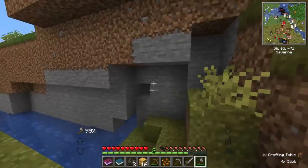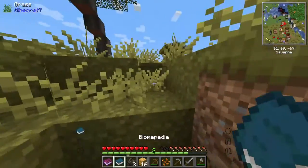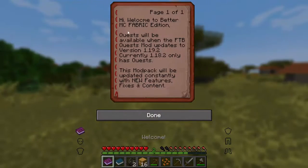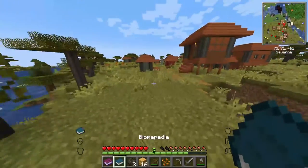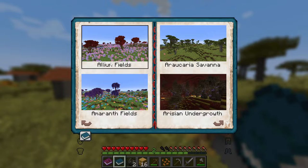I'd like to show you guys a little bit of what's in this pack with some of these books we were given when starting up. We have our welcome book: 'Hi, welcome to Better MC Fabric Edition. Quests will be available when the FTB Quest mod updates to 1.18.2.' So we don't have that yet, but the mod pack will be updated constantly.